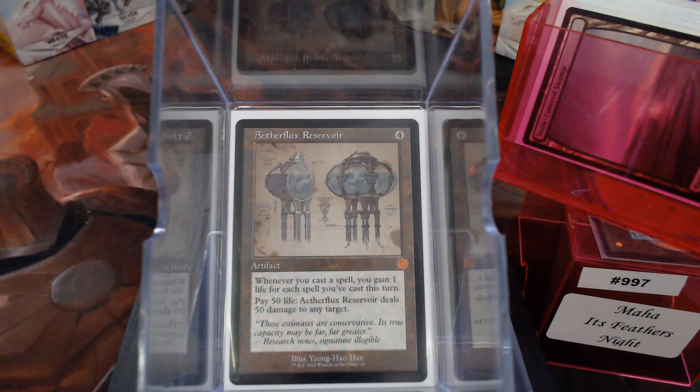Eventually — because once you get up to the 10th, 15th, 20th spell — you're paying five or six life to gain 20. And you have the ability to cannon blast: pay 50 to deal 50, probably to everybody at the table at that point.